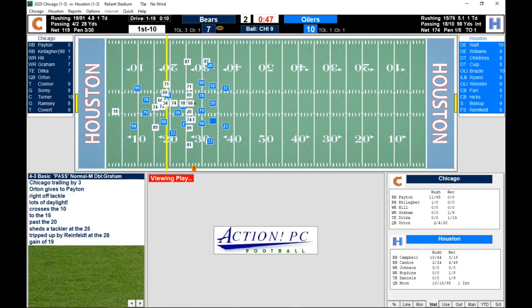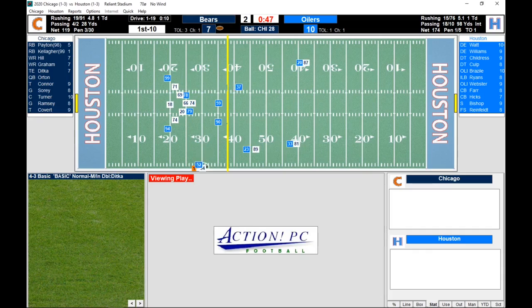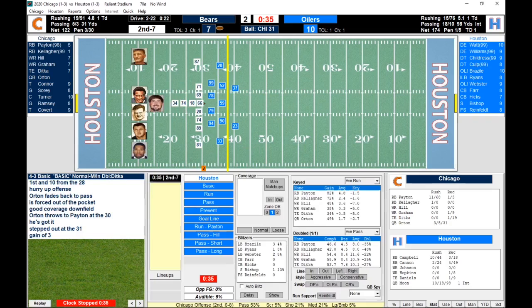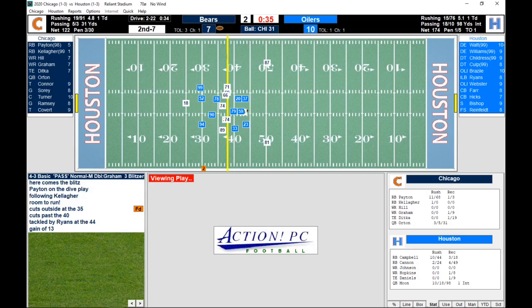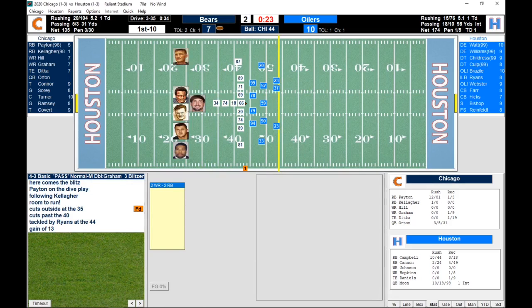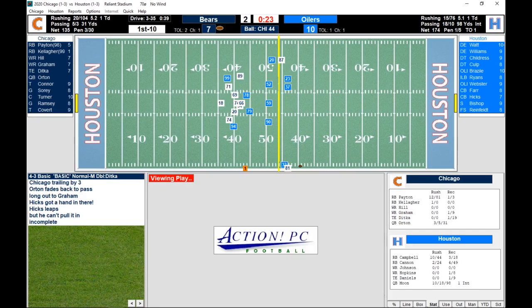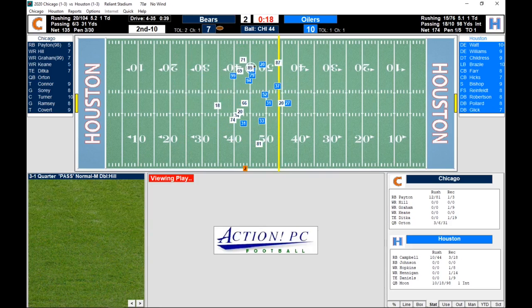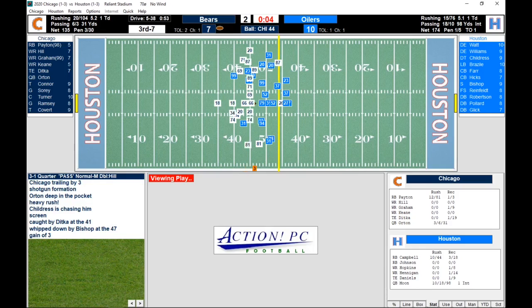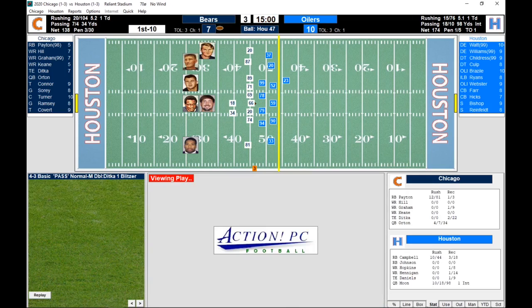Payton with the carry, gain of 19, Reinfeldt with the tackle, first down. Orton to Payton, gain of 3, Brazile on the tackle. 13-yard gain by Payton, Ryans on the tackle, first down. Orton throws incomplete to Graham, Hicks on the coverage. Orton with the pass to Ditka, gain of 3, Bishop on the tackle. End of the first half, Houston 10, Chicago 7.